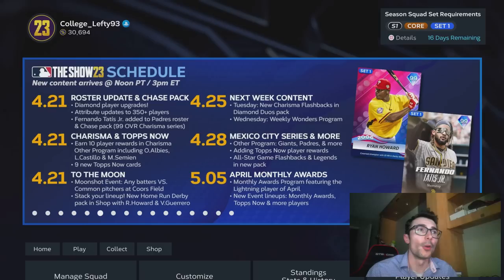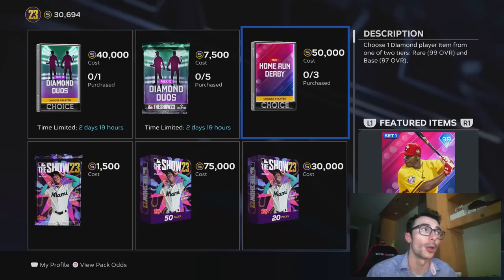The thing you want to focus on on this updated menu is the April 28th Mexico City Series and more. It mentions another program that's coming out, probably going to feature some Nike City Connect uniforms. They're also going to add in some Topps Now players, and it mentions an All-Star Game Flashback and Legends pack that should replace the Home Run Derby pack in the pack store. So you have until the 28th right now to purchase as many of the Home Run Derby cards as you can.